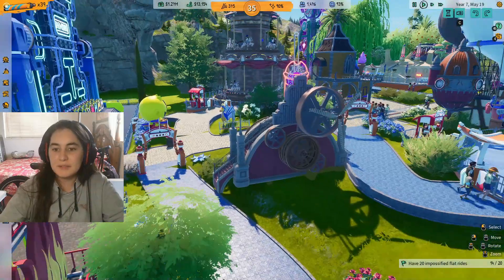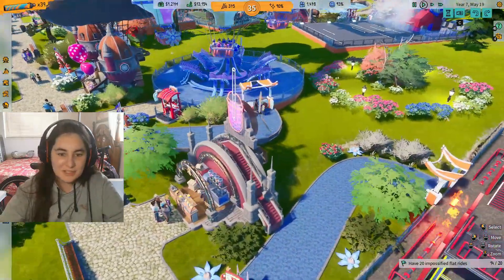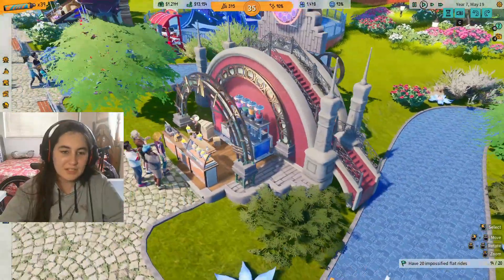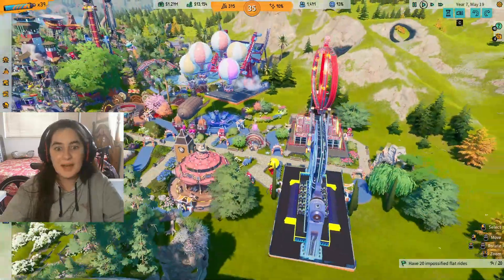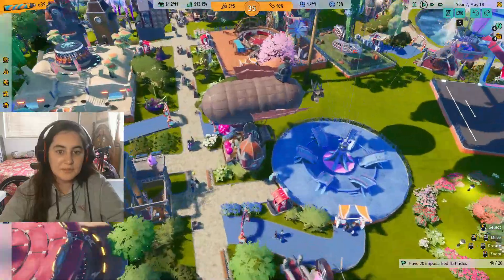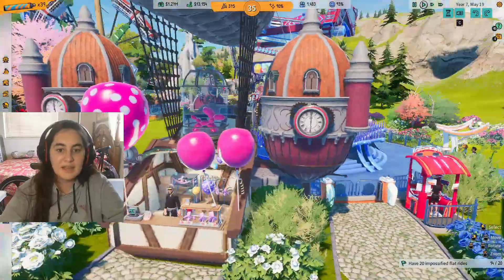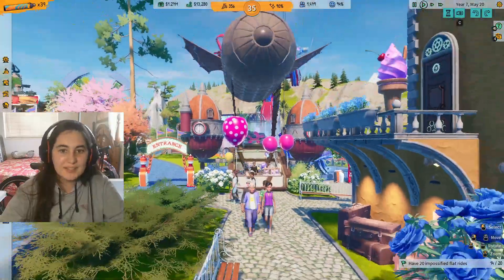I thought it was going to move a lot more than that. Oh well. I wanted to show you the da Vinci area because I decided to unlock everything before starting this new game, and there were a lot of designs for the da Vinci side — decorations and things. Look at the food stands — full of little details.